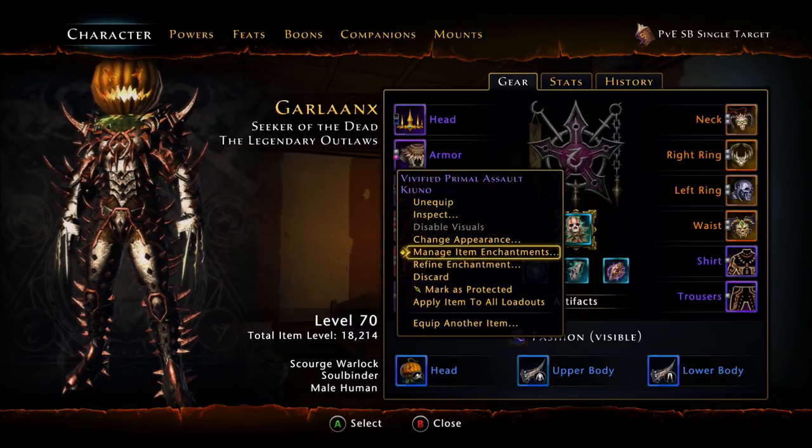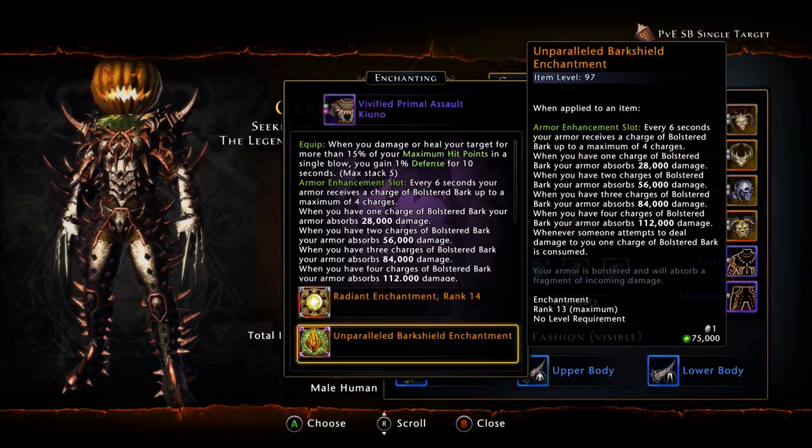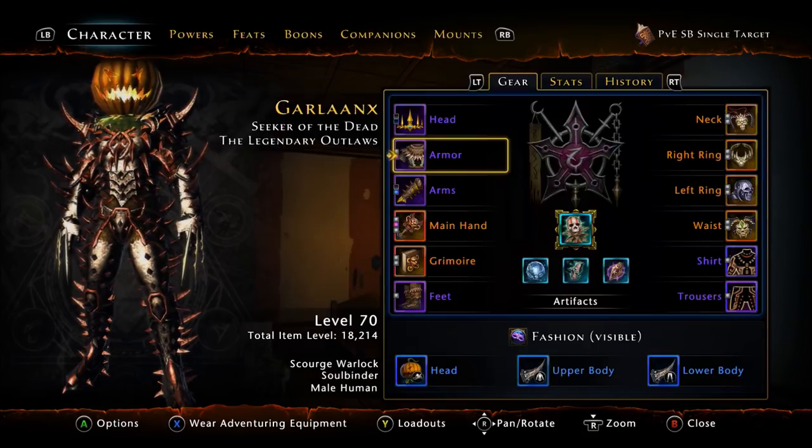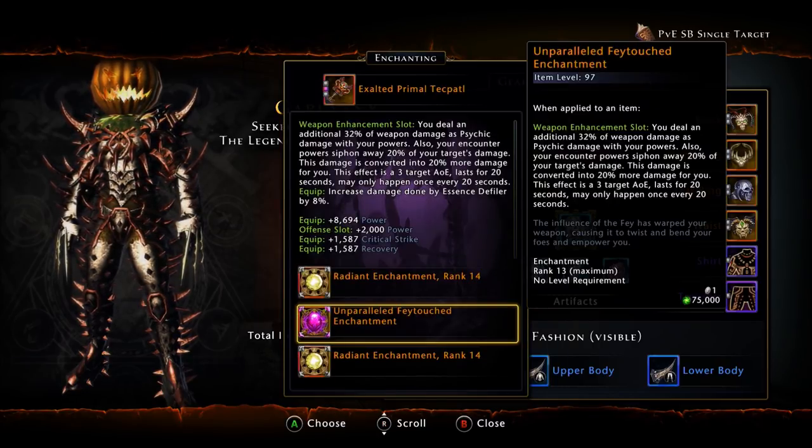For your offensive enchantments, that's going to be completely up to you — I'm still running four Demonics and then I stack Radiance and everything else. As far as your armor enchantment goes, I use the Bark Shield, however if you're still attached to the Negation or the Soul Forge, that's completely up to you — personal preference. For the weapon enchantment, we're still going to be going with the Fae. Definitely best in slot. The Fae can't really be beaten right now, especially on the Warlock. If you want to use a Vorpal or a Dread, be my guest, but the Fae is going to outperform both of them.